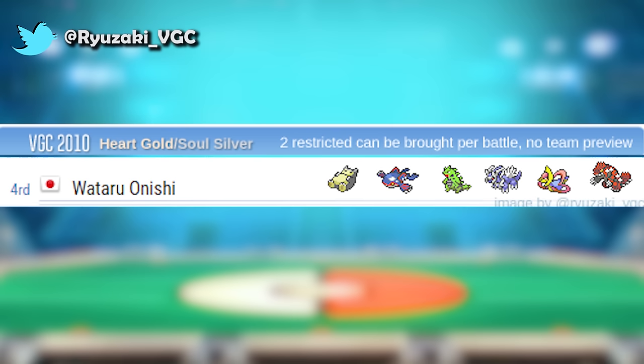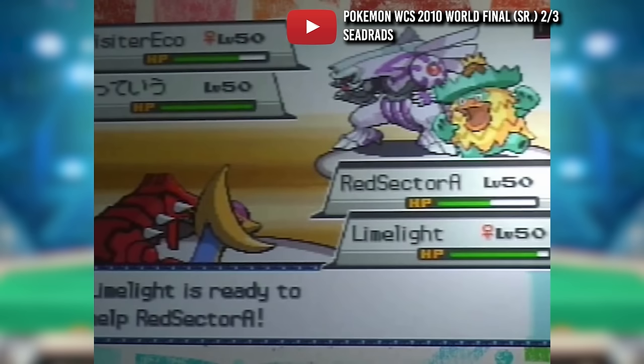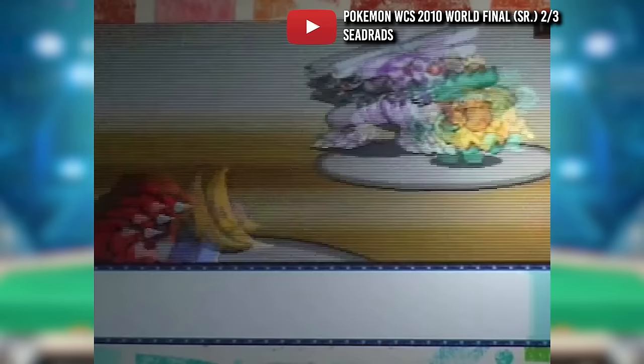With that, Groudon unsurprisingly dominated Worlds, appearing on the 7th, 6th, 5th, 4th, 3rd, and 1st place teams from Alan Chambers, Takushi Morishima, Hughie Ha, Wataru Onishi, Isao Yoshioka, and Ray Rizzo respectively — 6 out of 8 usage, beating out Kyogre's 5 out of 8 and netting Groudon the title of most popular Pokemon. There are records of plenty of Groudons in regional tournaments before Worlds, and if we sat here to name all of them we would be here forever.